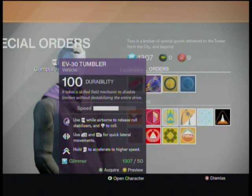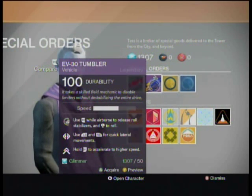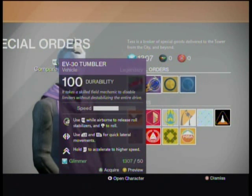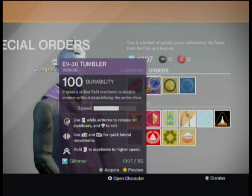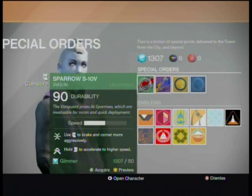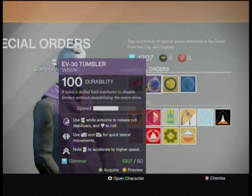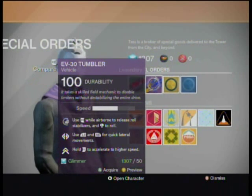If you got the season pass, you've technically already seen the GameStop exclusive sparrow since that's the one I was using earlier — the red and black one. That is the GameStop exclusive. It has 20 more durability and the aggressive braking and cornering perk. And then there is the Tumbler, which is a very sexy, cool bike — I shall grab that now.